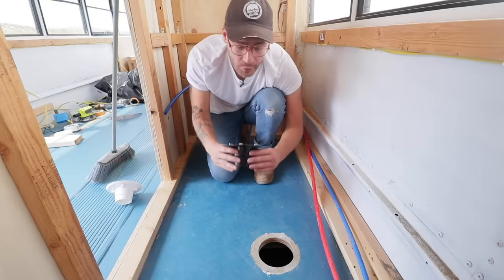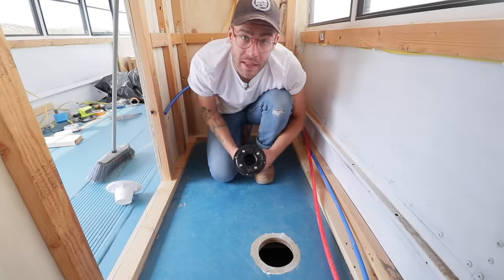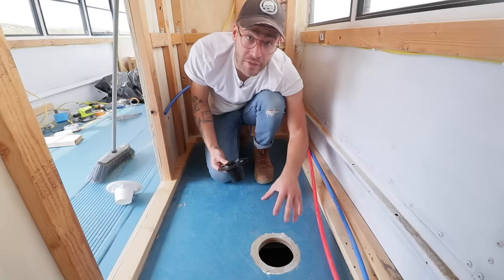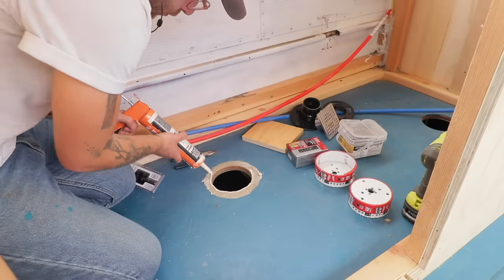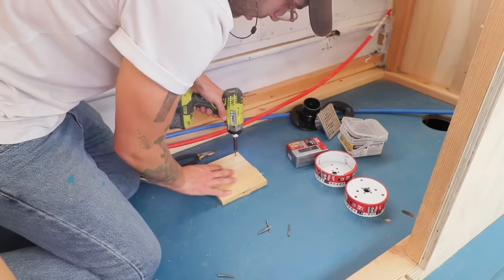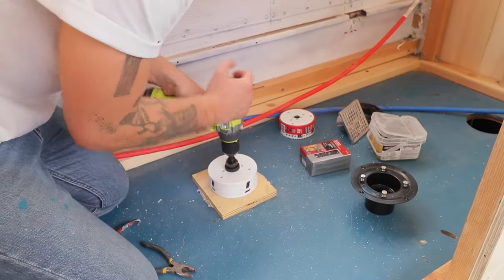My first step on this bathroom build is to install the drain and flanges for the shower, the vanity, and the toilet, which will be behind me. Conveniently, the previous owner cut a couple of holes and I can just repurpose them. I wanted a snug fit on all of my drains and flanges, so over all of my existing holes I created three-quarter inch plywood mending plates that I could drill new holes into for a fit with a little less tolerance.